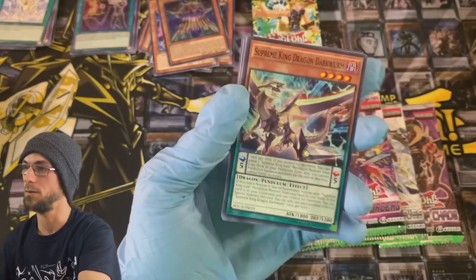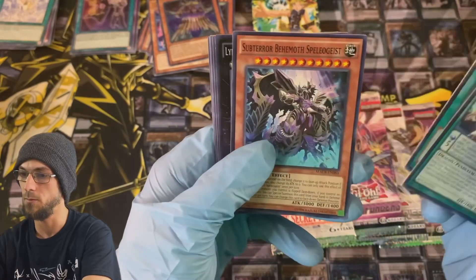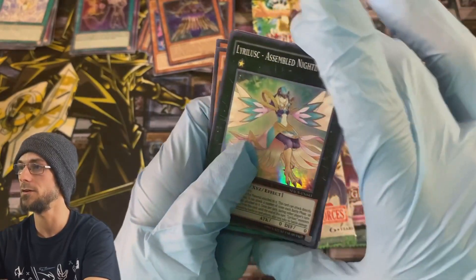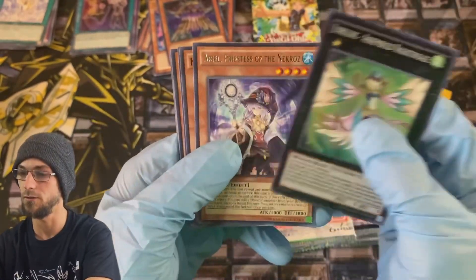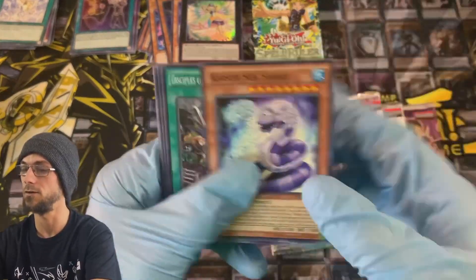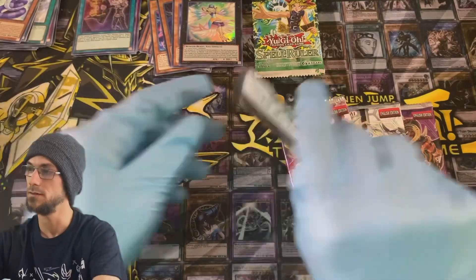Maximum Crisis — let's see if we can pull some fire out of here somewhere. Supreme King, Primal Cry, Subterror, and Lyrilusc — we'll take that. Lyrilusc Assembled Nightingale is getting some support here soon as well, very nice. Maybe that card's got some value to it, and not much else in there.